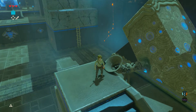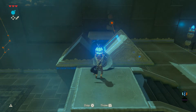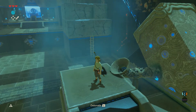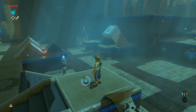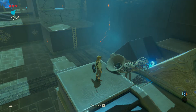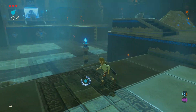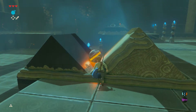I'm gonna go ahead and destroy these with the spherical bomb, then bring over that little orange ball and push it on through. There we go. We'll get that spirit orb pretty easy — these first couple of shrines are really easy, they're mostly just tutorials.